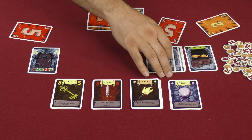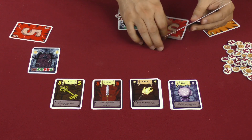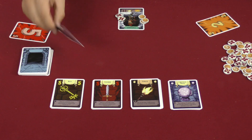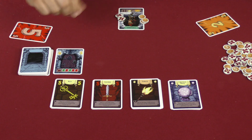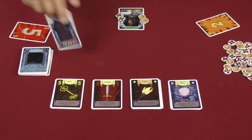Once all rooms in a dungeon are done, these cards are removed from the game. The players get their own cards back into their hands, and we open up the next dungeon by flipping over the top card and taking a look at how the rooms are laid out — open, closed, open, closed, closed — continuing until we reach the final boss and the whole game is over.